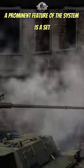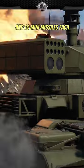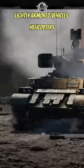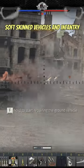A prominent feature of the system is a set of two box launchers, each of which hold two anti-tank missiles and ten mini-missiles each. The resulting vehicle has the means to disable enemy tanks, lightly armored vehicles, helicopters, drones, soft skin vehicles, and infantry.